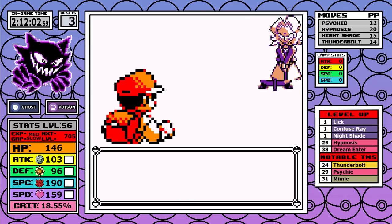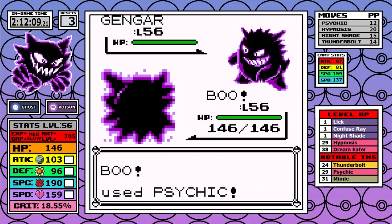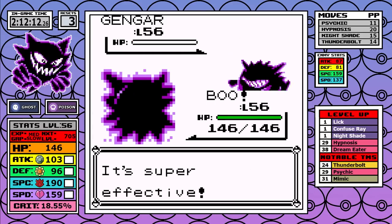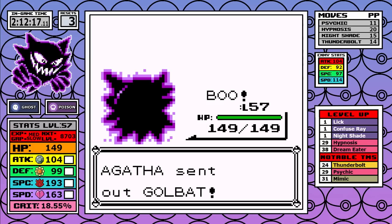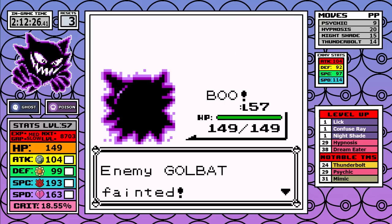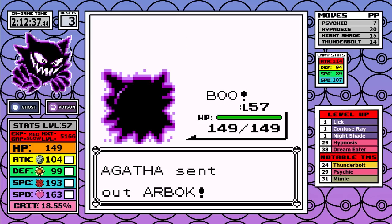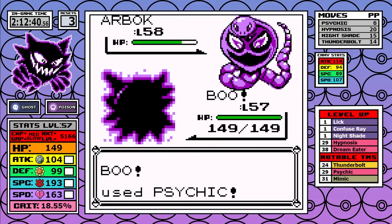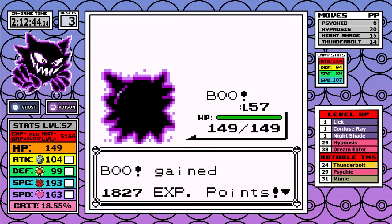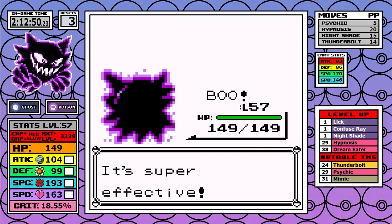Agatha is third and there's really nothing useful to do with Mimic here. Hypnosis is the smart play on her end, but remember you have to be put to sleep and then slammed by a Dream Eater to really lose this fight. The time-saving and slightly more risky play is to just go straight Psychic, which is what I do. The worst Pokemon on her team aren't one-shots without crits, but it's me against her 60% accurate Hypnosis, and this way just feels way faster than wasting extra turns trying to be a little safer.